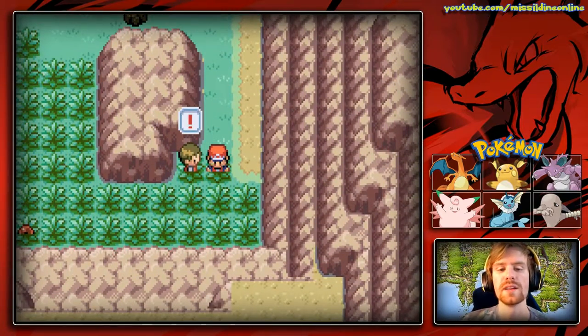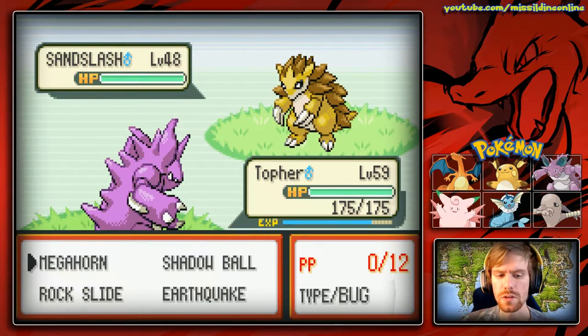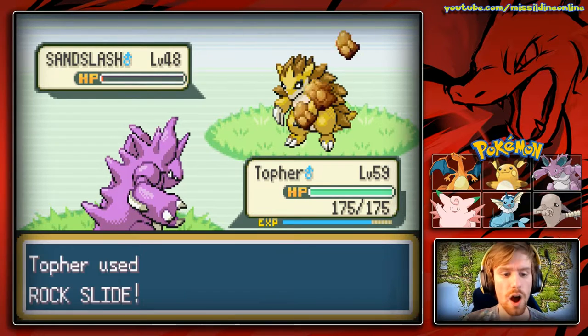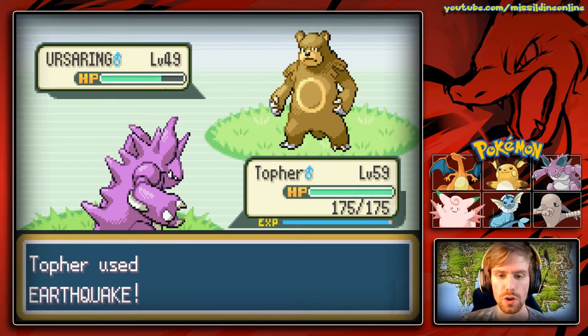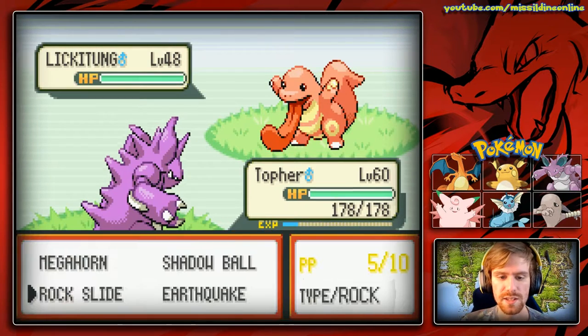It doesn't mean a thing if you don't know how to use them properly. We're going to use Earthquake, and that should do some damage, then Rock Slide — I can't believe Rock Slide didn't kill it. Next he sends out Ursaring, we'll use Rock Slide and hit level 60 on Topher.